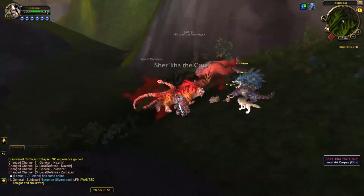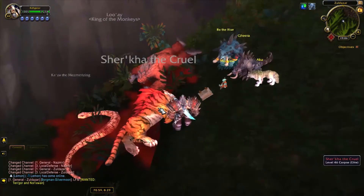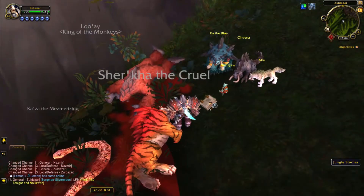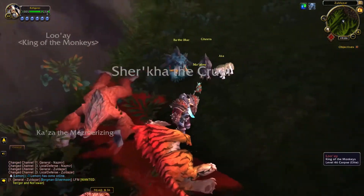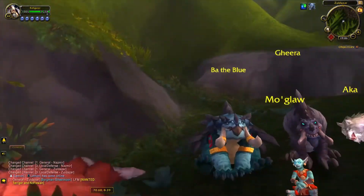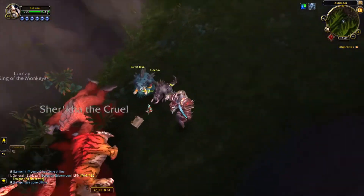The third Disney movie reference is also from Battle for Azeroth — a reference to Jungle Book in the northeastern Zuldazar. There is a book called Jungle Studies and also a group of NPCs referencing characters from the Jungle Book, with names once again being slightly different: Mughla being Mowgli, Eka being Akela, Bad Blue being Bagheera, and so on. There are also some dead villains from the movie, in case you missed it.